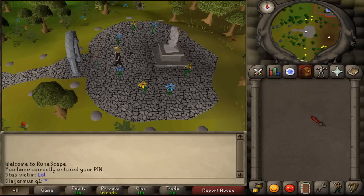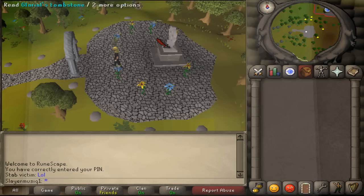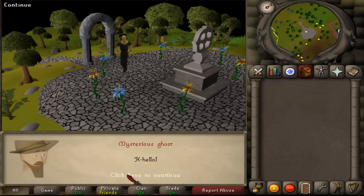Alright, where to start this mini quest? Right here northwest of the fishing guild and a bit southwest of the dwarf cannon quest start. There you will find Glarial's tomb from the waterfall quest. Around here you should find a mysterious ghost. It is hard to see, but when you find him, talk to him.